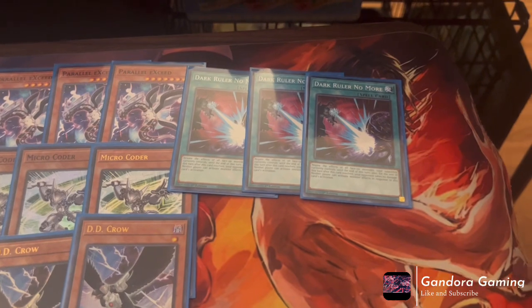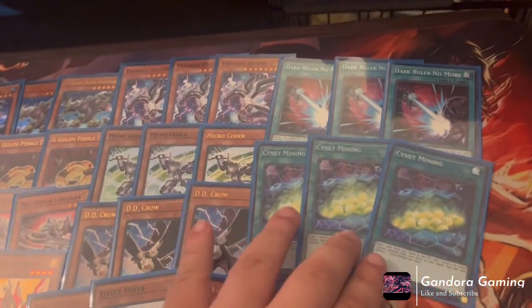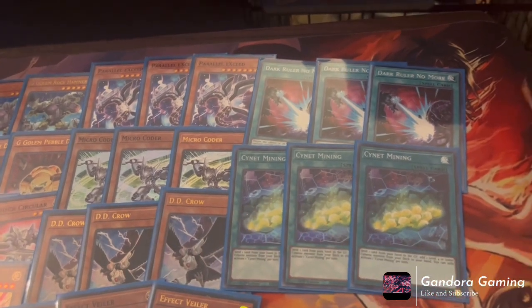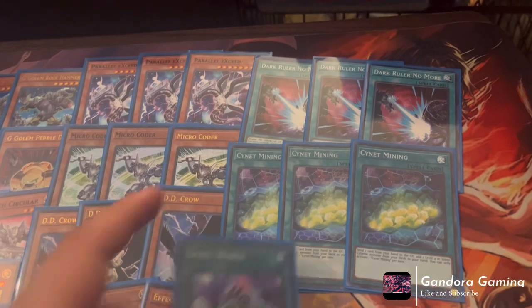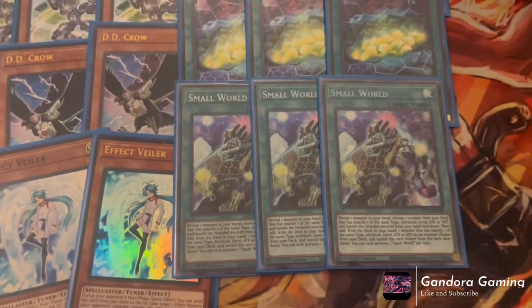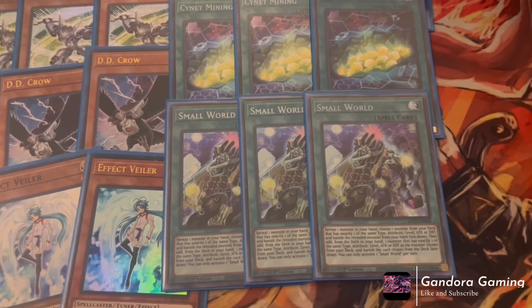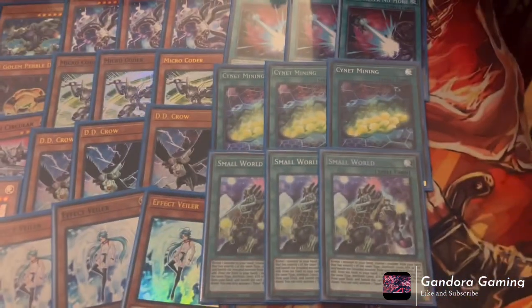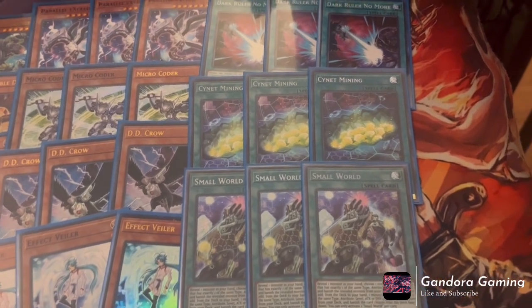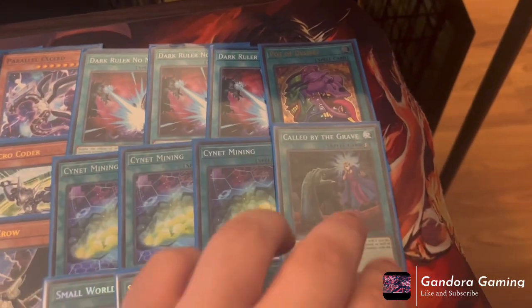Next card: three Signet Mining. Signet Mining is amazing, and it got better because we can now pitch G Golem Pebble Dog to add a G Golem monster or G Golem card to hand — pretty sick. We also play three Small World. We've always played Small World in this deck because we want to get to Circular, but now we also want to get to G Golem Rock Hammer. Small World has always been a minus, but sometimes your hand isn't great and you need to Small World your way out.